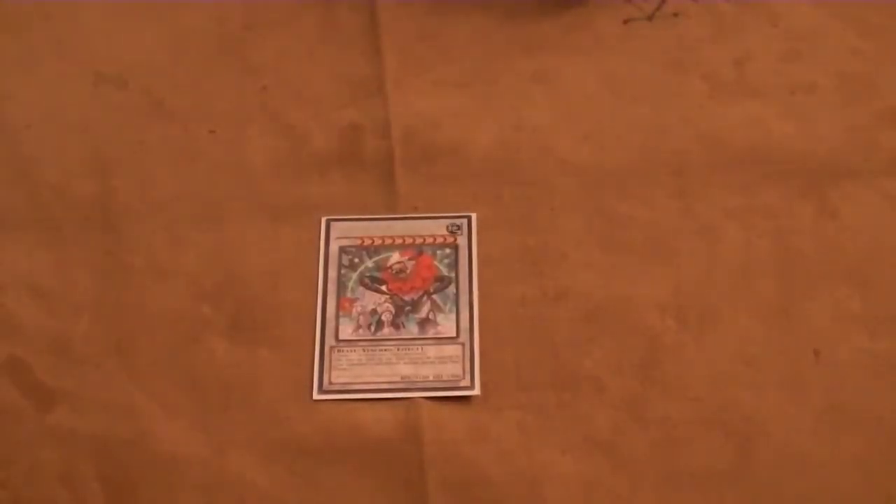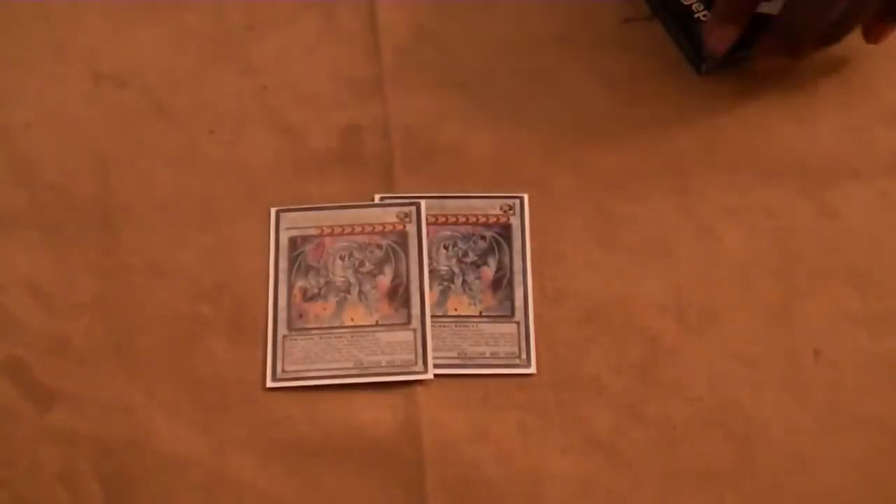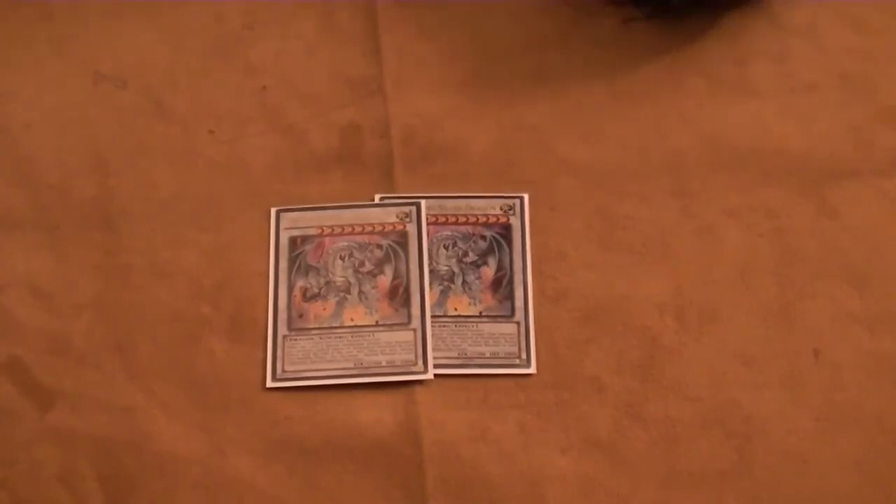Now we're going to go on to the Extra Deck. It consists of one Leo — you summon this monster a lot more than you'd think. Really good, highly underrated; he should have been at least a super rare. A 3,100 beater that prevents himself from being targeted unless you go to Main Phase 2. Two copies of Azure Eyes — you can summon this card fairly easily with this deck, and two copies is typically mandatory. This is one of our boss monsters and it's a pain to get over. One copy of Stardust Spark Dragon for obvious reasons. Crimson Blader to stop opponents like Mermail.